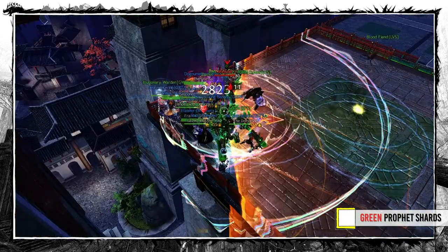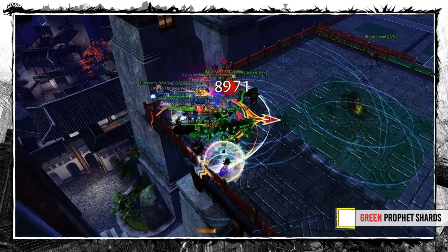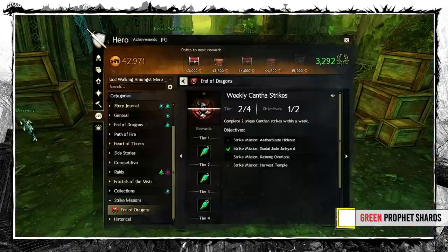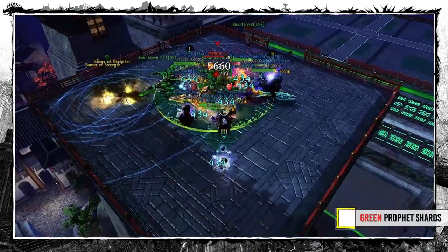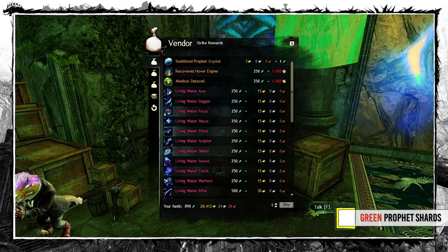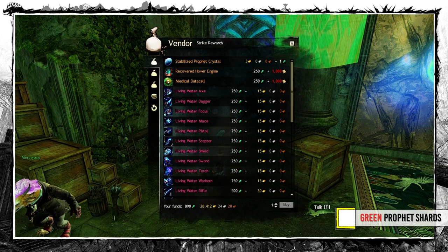Green Prophet Shard is an exclusive currency from the End of Dragons Strikes. You will get the reward for a successful mission, and a failed one gives a small amount as well. There is also a weekly bonus reward achievement you shouldn't miss. There is a weekly limit on how many shards you can obtain, so don't be surprised when they suddenly stop dropping. You'll need quite a few for all the Strike Vendor rewards, but most can drop from Strike or Event Chests. I would stockpile them for a while and then buy what's missing.